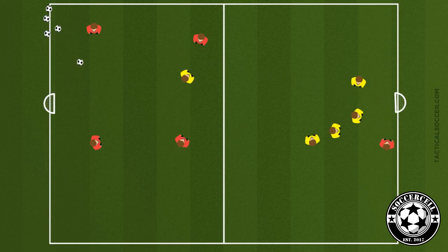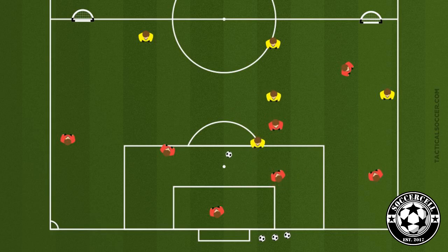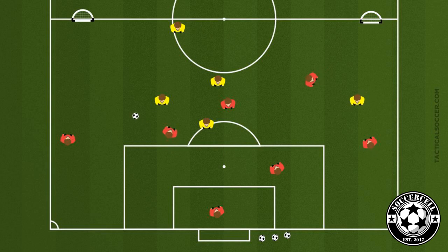Defenders can take the time to compose themselves if they have extra numbers and try to play out from the back. In our tactical element, we're going to play on a half or full-size field depending on player numbers — one regular goal at one end with a goalkeeper, and two small goals on the halfway line. It's going to be attack versus defense.